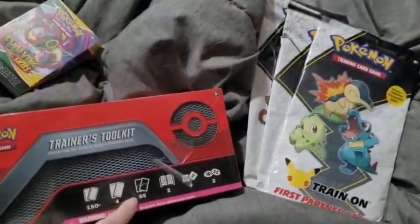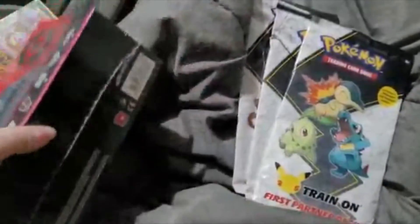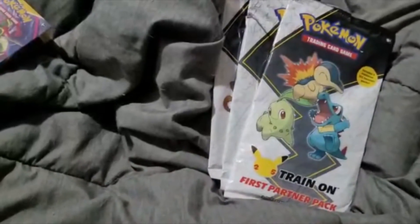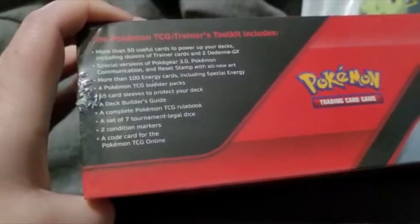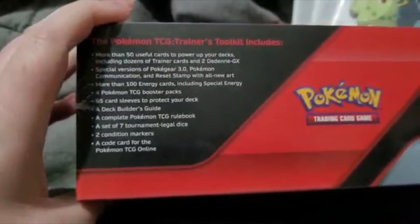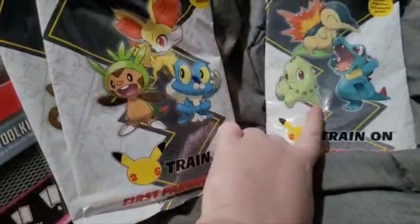The Trainer Toolkit includes 154 items, 65 card sleeves, and more. It has more than 100 energy cards including special energy, Pokémon TCG booster packs, 65 card sleeves to protect the deck, a deck building guide, a complete TCG rule book, seven tournament-legal dice, two condition markers, and a code card.